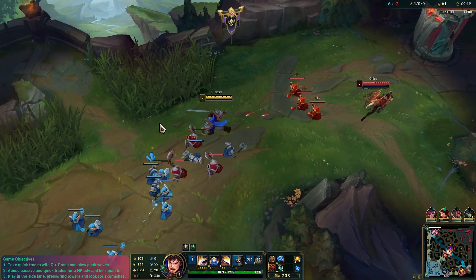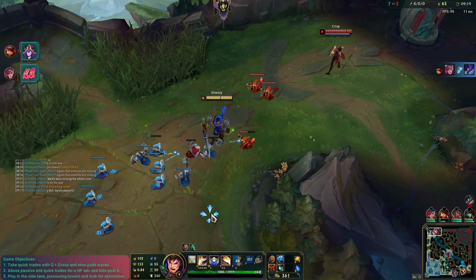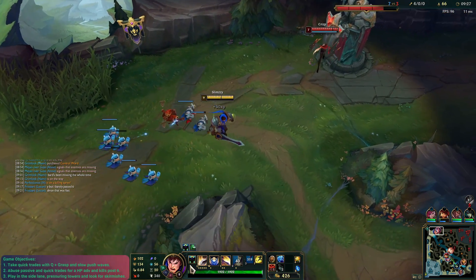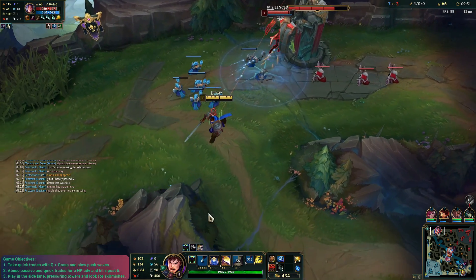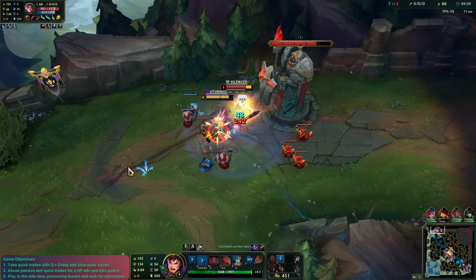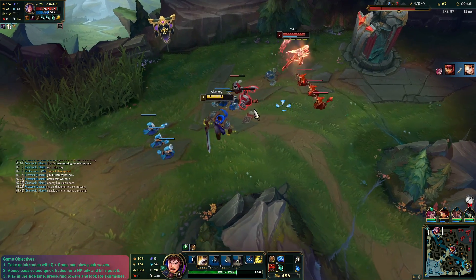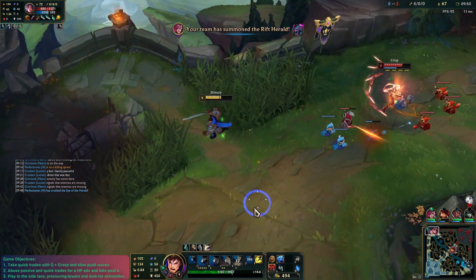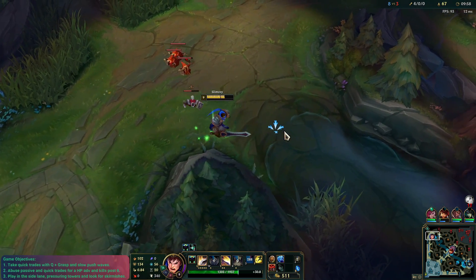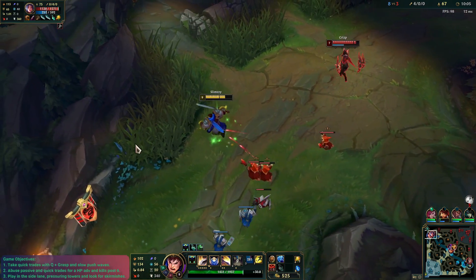She needs to stop Qing — she's been Qing quite a bit and it's a little bit too risky for her. What I could do is just look for some Q trades like that, walk out, and rinse and repeat that when she walks up to the backline minions. I don't have my R yet so I don't really want to fight. Look how much this champion heals — it's actually insane. We're going to pull up here again, force her to walk out. Unless the jungler is here, she's not really going to be able to kill us.